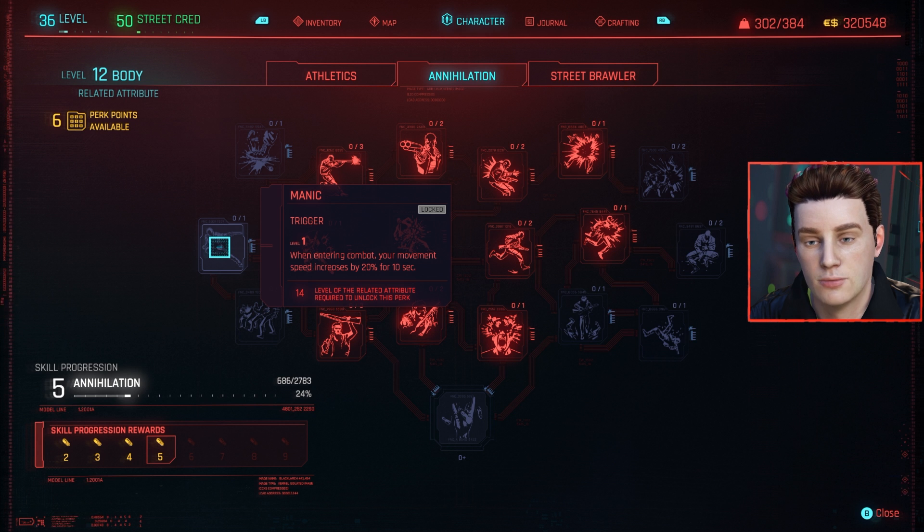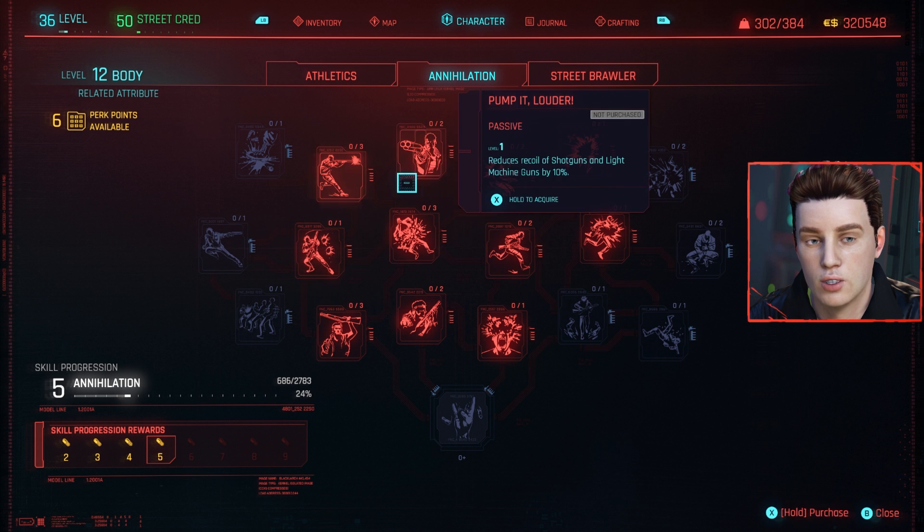Also in Annihilation is Manic at level 14 — when entering combat, your movement speed is increased by 20% for 10 seconds. Pair that with athletic perks that make you more mobile, allow you to reload while vaulting and jumping, and it's a perfect combo. These are definitely the S-tier perks in the Annihilation category.